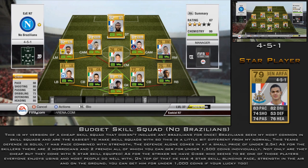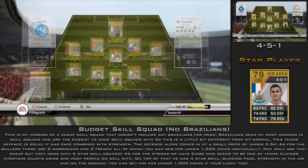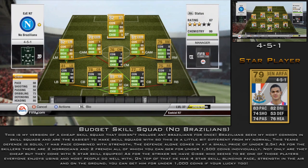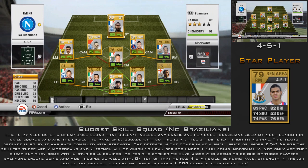DeGibral Cisse has 88 pace, 80 shooting, 4-star skill, and 80 heading — he's an out-and-out striker. He's the equivalent of Remy. I could put Remy in instead, but then Tarap wouldn't reach 9 chemistry, so Cisse makes more sense for the team's chemistry structure.